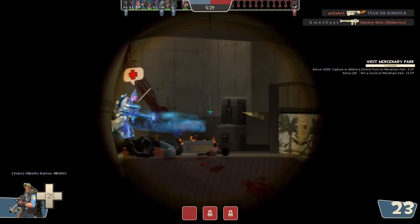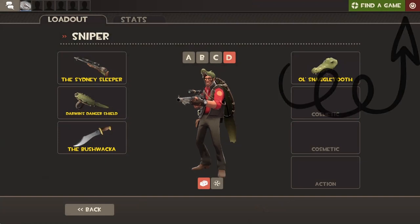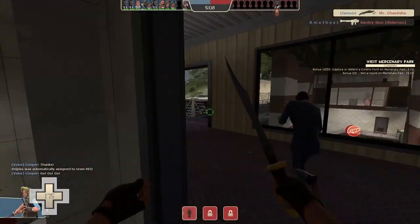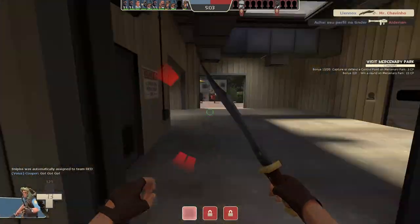Following the Medic, we have the Sniper and the set that inspired this video: the Croco Style Kit. I recently released a video using this cosmetic set with a couple extra cosmetics that you can check out right here. The Croco Style was released during the Manconomy update, and it's made up of the Sydney Sniper, Darwin's Danger Shield, Boshwaka, and Ol' Snaggletooth. Originally this set provided headshot immunity, but the effect was changed in 2013 when all the item set bonuses were removed, so now it just leaves a calling card on your victims.